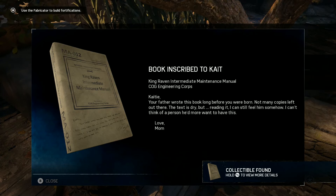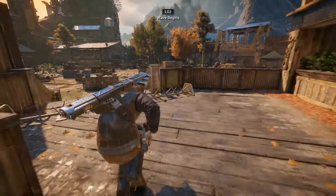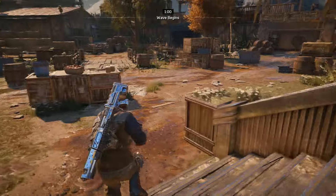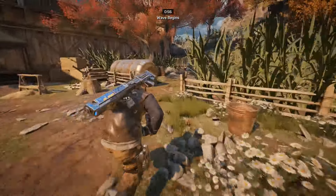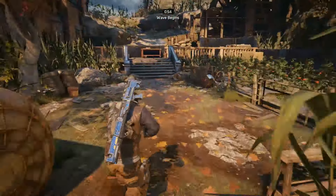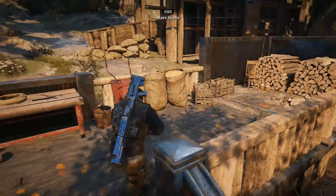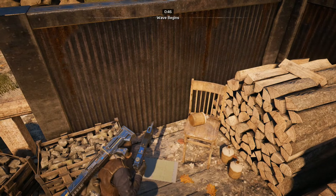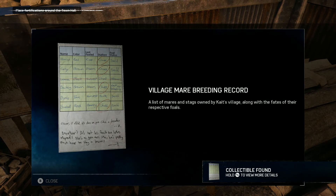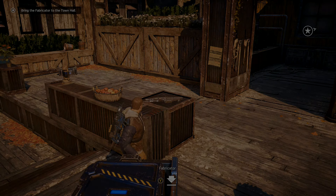Going back up to the right of the fabricator, take the same path down except instead of going all the way across this time, head over here to the right behind this little cornfield area where they're growing some tomatoes and stuff. Head up to the top of the steps and we will find the last collectible here by the woodpile. That is all of the collectibles in act one and the next video will be act two. Thanks for watching.